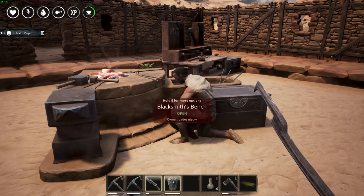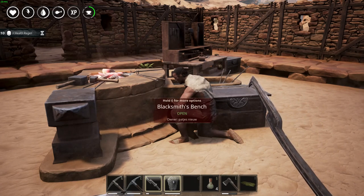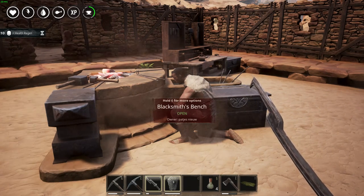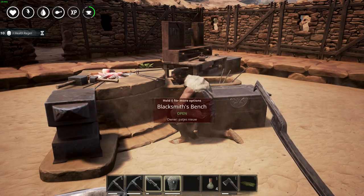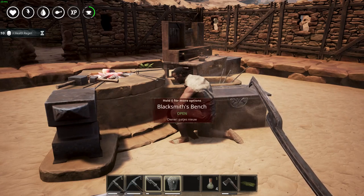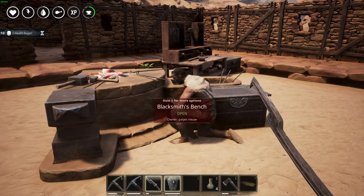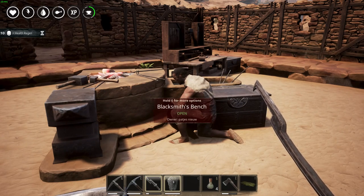On a PvP server, if you have thralls you can build weapons and craft gear much faster — which is very important. That was my 6 tips and tricks for Conan Exiles. If you liked the video, give it a like; if you enjoy my channel, subscribe. Have fun and thanks for watching!